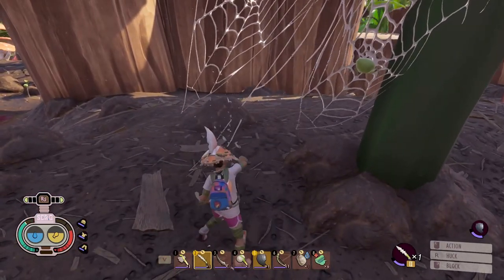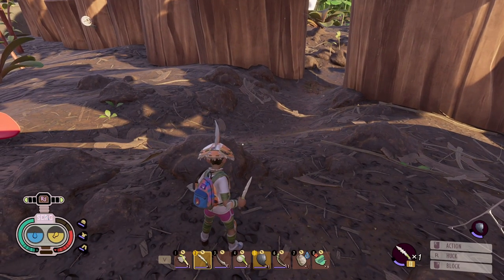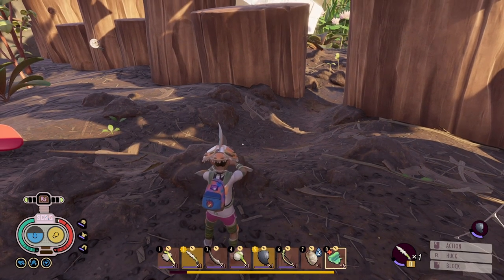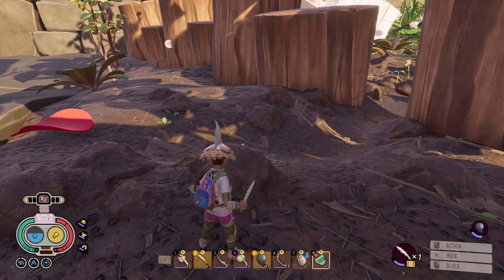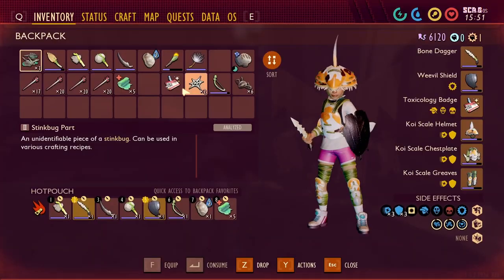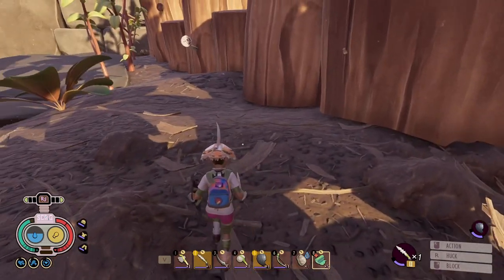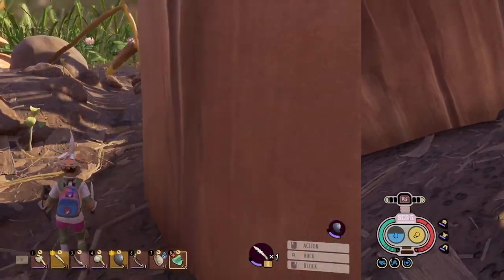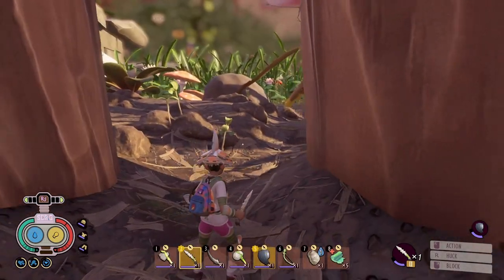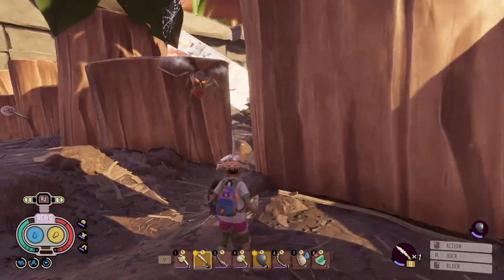All bugs have certain tells before a certain attack — some are single attacks and some are multiple attacks. I grab something to eat and bandage up. Next I want to show you how to get bugs to fight one another. I switch to the compliance badge to show you how it heals on perfect blocks. Let's find another bug. This area is extremely dangerous — you've got mosquitoes and bombardier beetles off to the left side. I'm going to try to get the mosquito to fight the bombardier beetles.